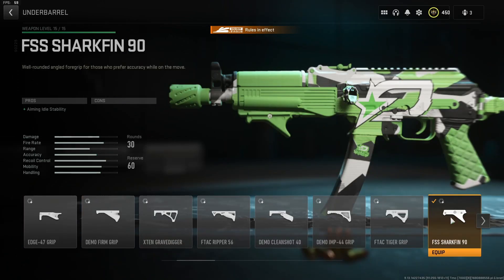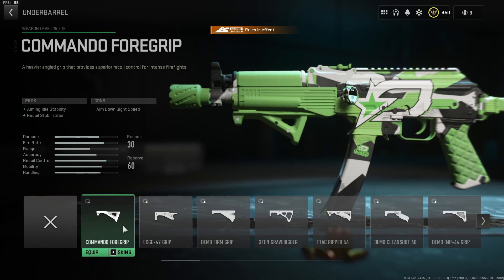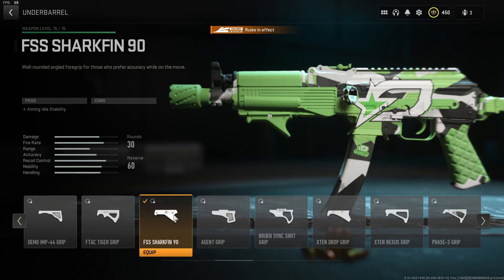For the underbarrel, we have the FSS Sharkfin 90 — it's simply aiming idle stability with zero downside. That said, if you need a little more recoil control, that's viable, because during the mid-season 2 update some underbarrel attachments got less aim-down-sight penalty. So you could use the Commando 4 grip or the Edge 47 grip. But the build most pros run has the Sharkfin 90.